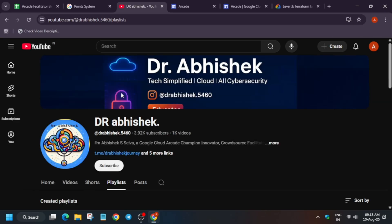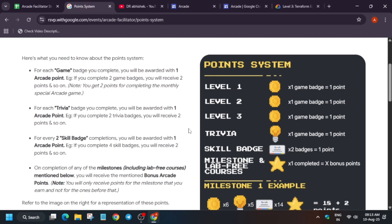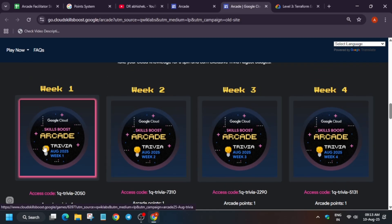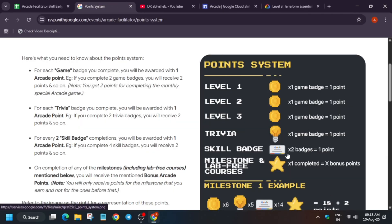You have to complete labs, then you'll get the badge and earn arcade points. The arcade point system has levels — Level 1 gives 1 point, Level 2 gives 1 point, and Level 3 gives 1 point. Similarly for trivias, there are 4 trivias available and each trivia gives 1 arcade point. This is the main thing to understand — the basic point system. Up to the skill badges, this point system will be followed for the arcade.